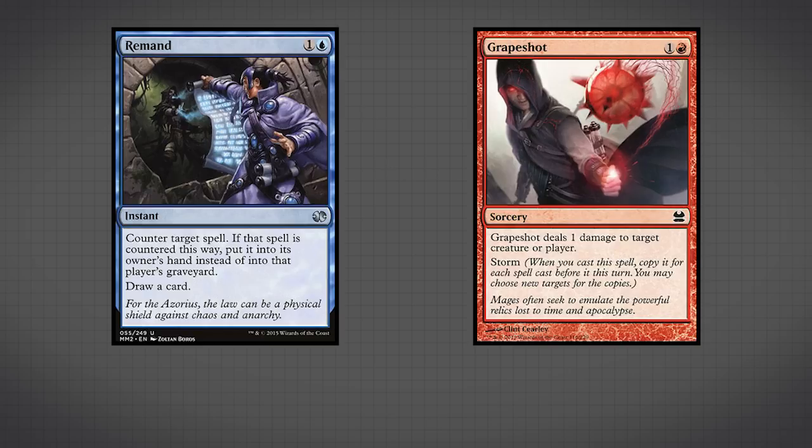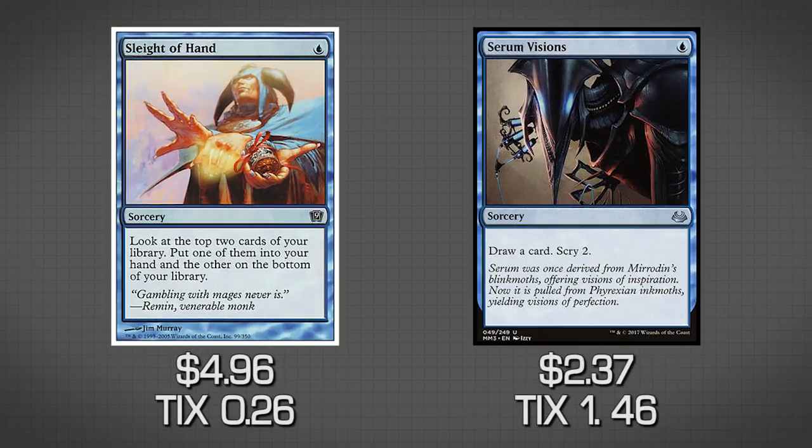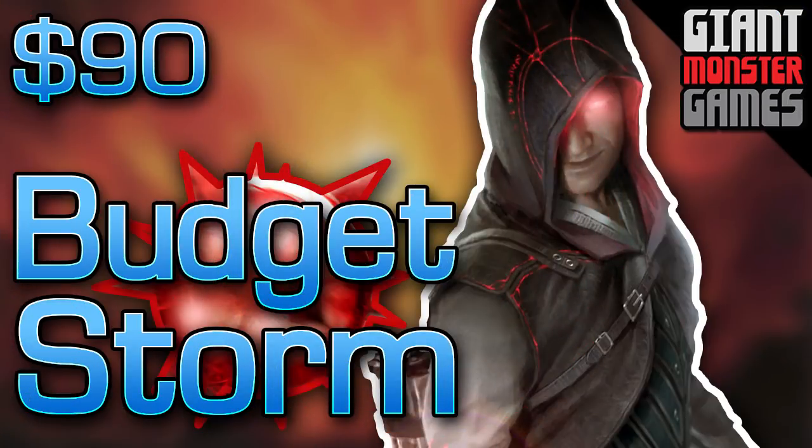The last two upgrade cards are Sleight of Hand and Serum Visions — just slightly better versions of filtering. Sleight of Hand lets you look at the top two cards, choose one to put in your hand, and put the other on the bottom of your library. Serum Visions lets you draw a card and Scry 2, which is technically better than Opt. But Opt is cheaper in real life right now, which is why we went with Opt rather than Serum Visions for the budget version. And that is the entire deck.